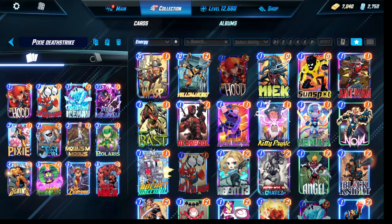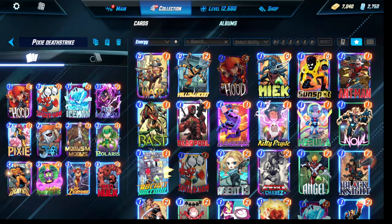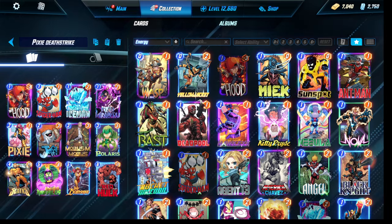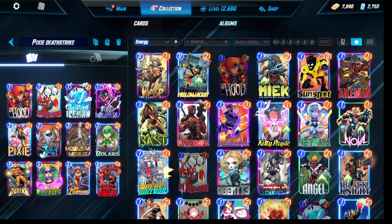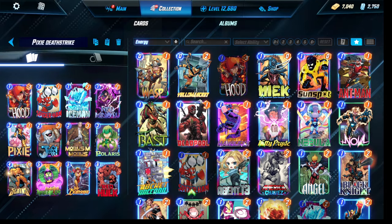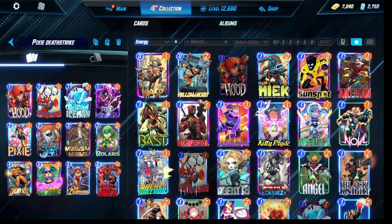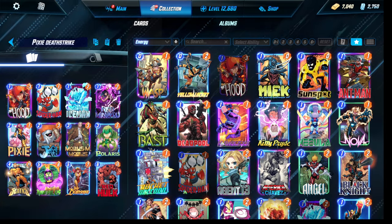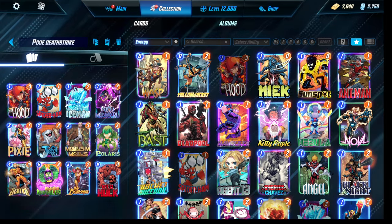Everyone, I'm back with another Marvel Snap video, and today I'm playing this Pixie Lady Deathstrike deck. This deck also has Red Hulk as well. The deck was pretty unique so I wanted to cover it. The game plan is straightforward: we can use Pixie to high-roll and do wild combos, such as potentially playing a one-energy Red Hulk, a five-energy swing card Annihilist, or Lady Deathstrike on turn six. If we don't get to play Pixie, we also have the solid line of Polaris on turn three, Sentry on turn four, Annihilus on turn five, then Red Hulk on turn six.